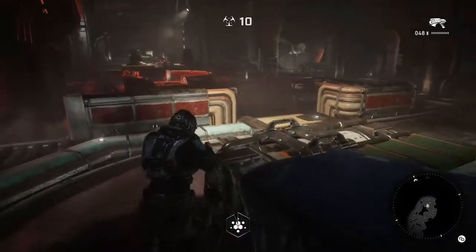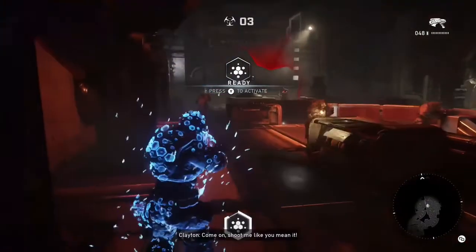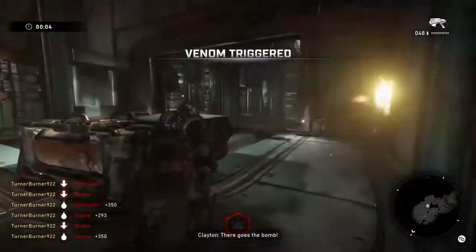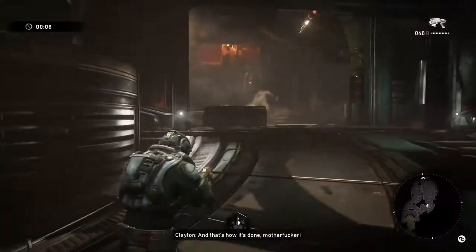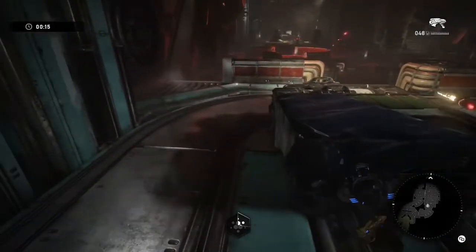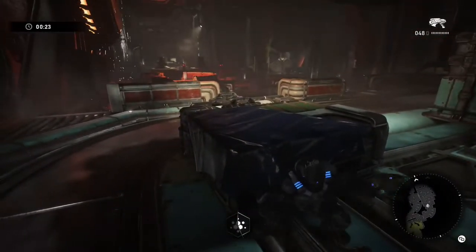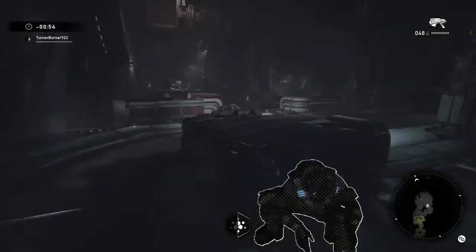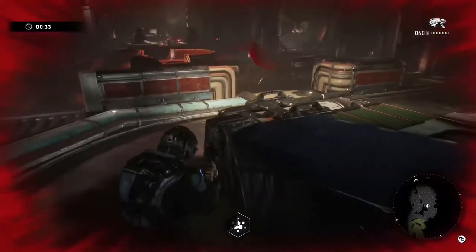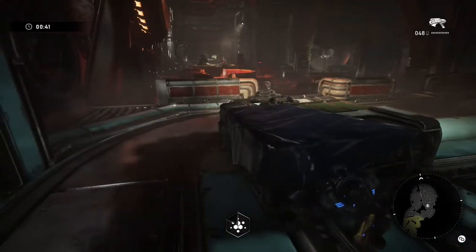Basically I wait about 52 to 53 seconds, get my ultimate, and just rinse and repeat — use my alt, take cover, use my alt, take cover. I try to clear the whole room with just Reflex Shredder, rush in, wait until I take a little damage, then use my ultimate, get some kills, and take cover. There are drones, Salvo Scions, and a few Grenadiers, but no juvies, so it's pretty easy.